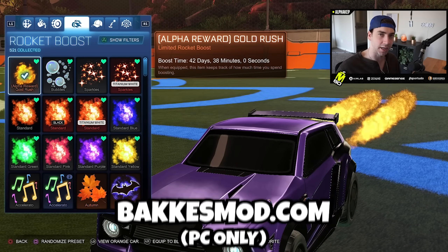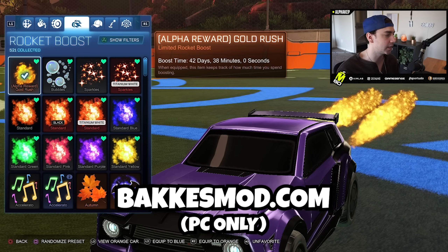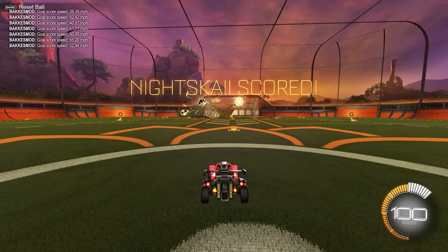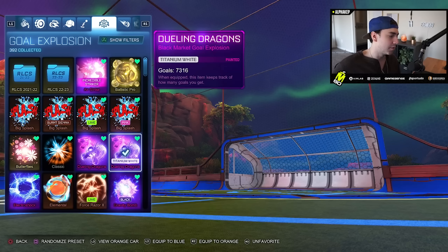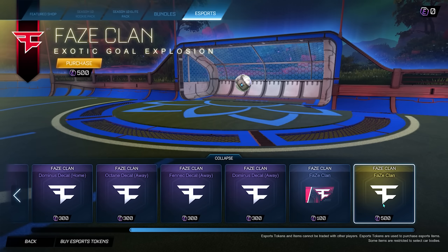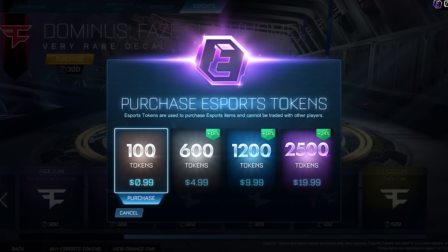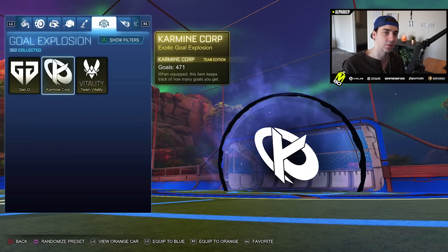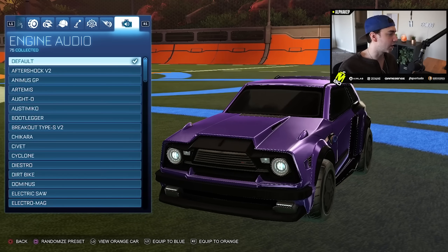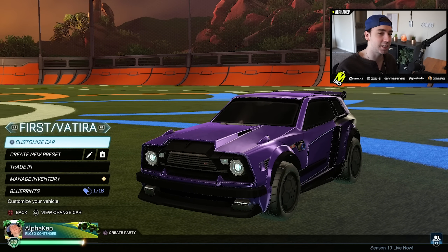Remember, if you don't have alpha boost, you can also use Bakkesmod on PC, which lets you use the boost for free but other people can't see it. For the goal explosion, Vatira uses the Gold Dueling Dragons — I didn't buy it, but you could use Bakkesmod. A lot of players are using goal explosions from the item shop, but they are kind of pricey. First Killer was using the Phases goal explosion, and the trail was Classic. That is the First Killer and Vatira car.